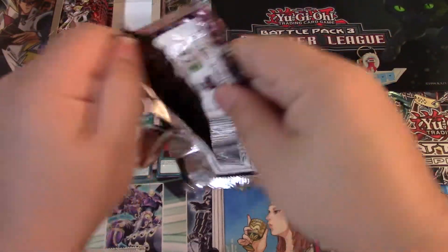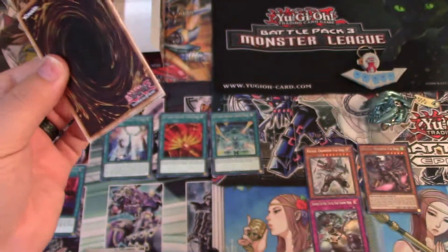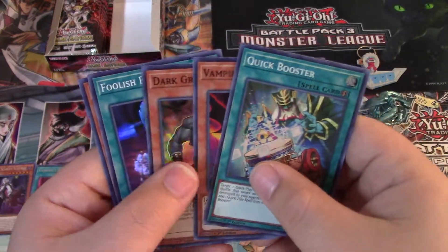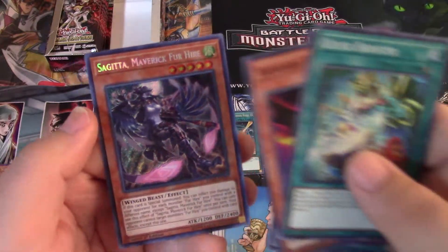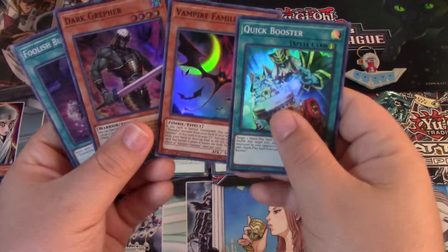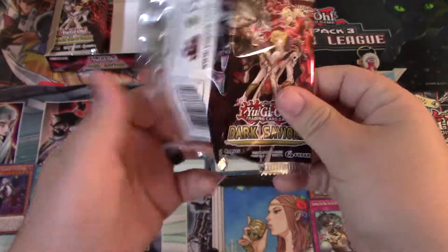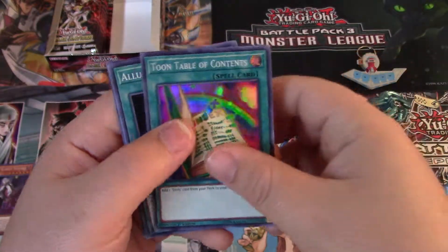It was funny as crap — if you haven't watched I'm not going to spoil it, but when I opened the pack with the main card of the set it was hilarious the way it happened. Another Sagita. Dark Grepher — pretty cool. Two more packs for the right side. Second to last pack: Toon Table of Contents — beautiful foil print!